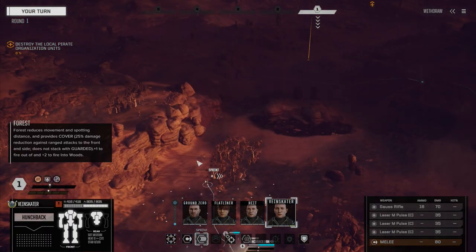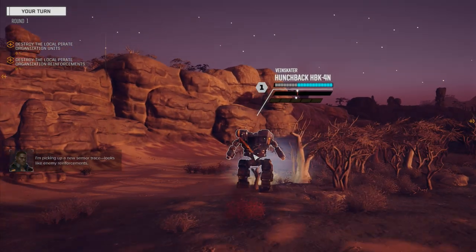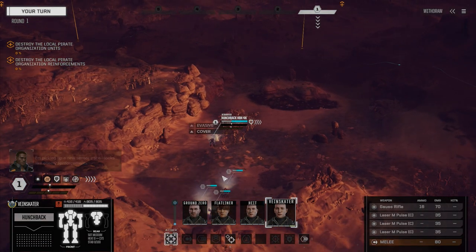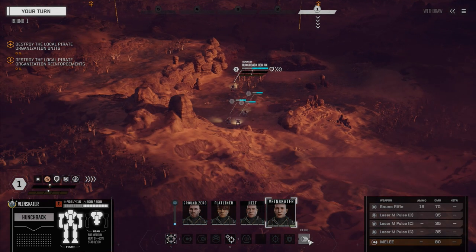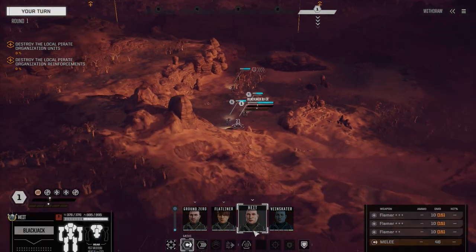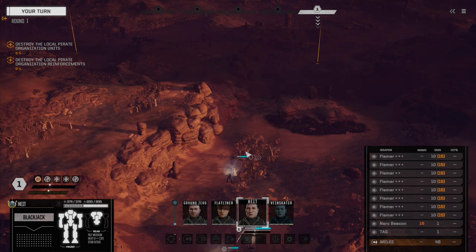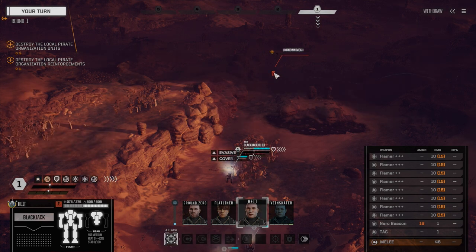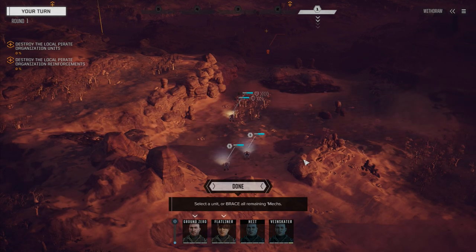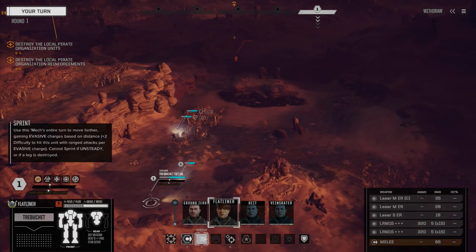So let's get our flamer unit up — we're going to move forward probably to here, see if we can get some eyes on. I've got to remember that Height is not in the Hunchback — still having that problem. Maybe I should switch him around. But he is a melee guy, so let's move him forward. So there's the reinforcements on that side, mechs straight ahead. Hopefully they move forward — chances are they won't. It's going to be these guys moving.